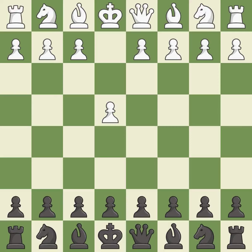Opening with the king's pawn controls the center and opens up the light-squared bishop and queen, often leading to sharp games. The Alekhine Defense hopes to provoke the move e4-e5 so that black can attack this advanced pawn later with d7-d6. e5 attacks the knight and gains space in the center.